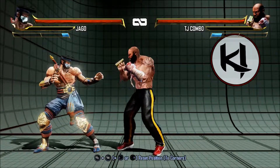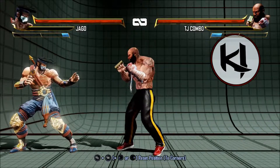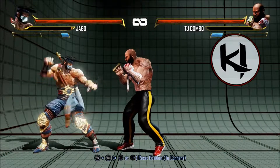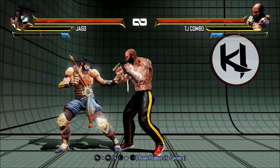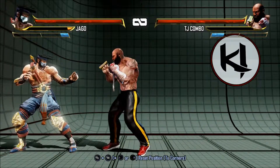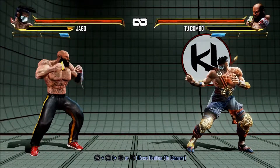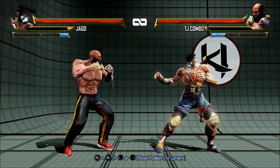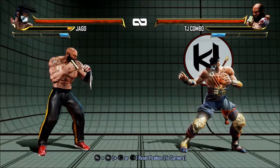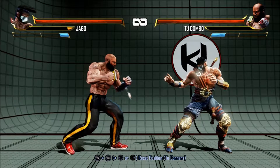So obviously you guys know how to push buttons and do attacks, but what are the proper moves you want to use? We'll get to that later. First up is movement. We have Xbox One controllers — we do not have those game pads. There's the back dash and forward dash: you push forward twice on your d-pad, or back twice. All characters have a forward and back dash, and you can also use your joystick.